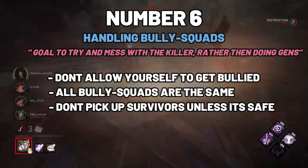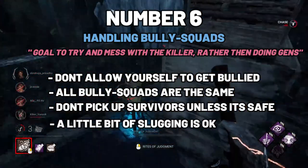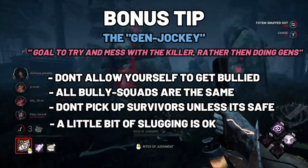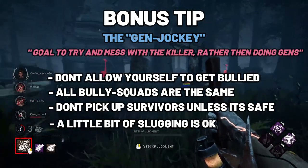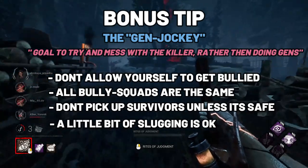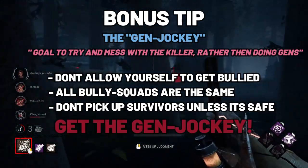If that means you have to play a bit mean with some slugging involved, then that is absolutely okay in my opinion. Also, a bonus tip: if you identify there are 3 survivors trying to bully you constantly, that means the team also has a gen jockey whose role is to do the gens while the rest of the survivors try to bully you. If that is the case, then go for that survivor.